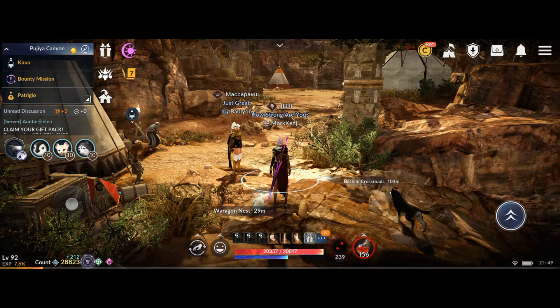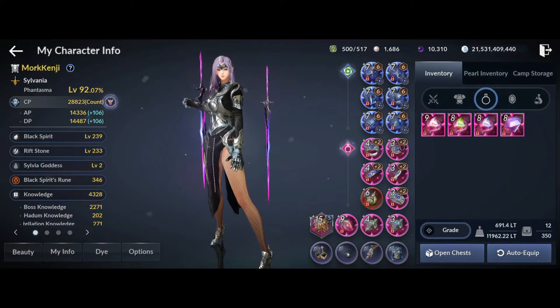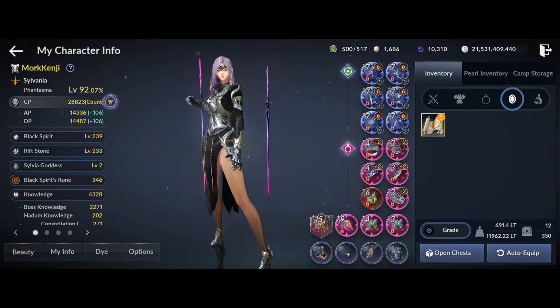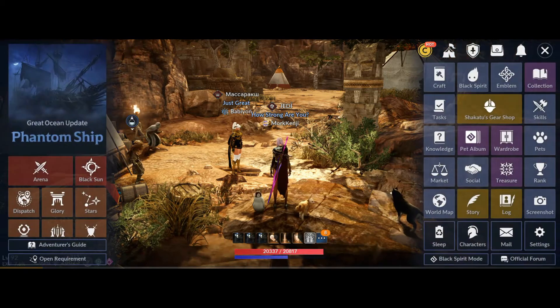Hello guys, today I want to share how to make the Terran X treasure. First of all, we need an epic unknown glyph — not a spirit bounty, you can buy it at the shops. We need 25.